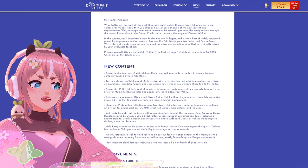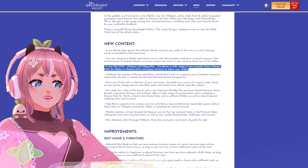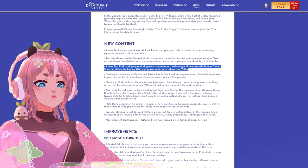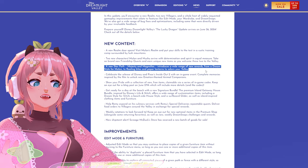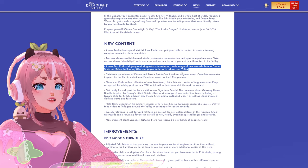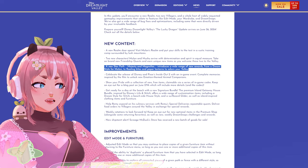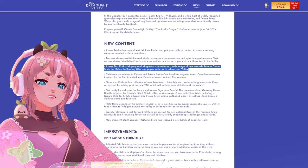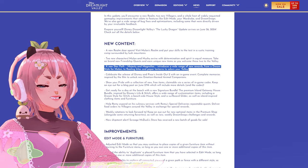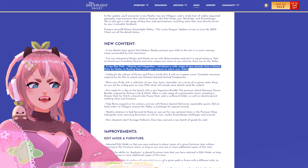The new star path — I'm really excited about Majesty and Magnolians — introduces a wide range of new rewards, from a Disney dream style for Mulan to floating kites and paper lanterns to adorn your valley. I think it was three and a half thousand moonstones, and my moonstone balance is not great. I currently have about nine thousand moonstones, so at least I can open this one up today.